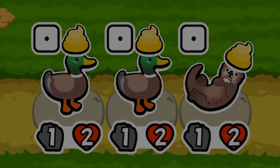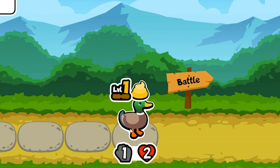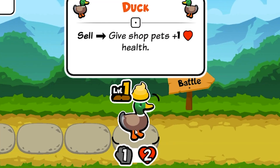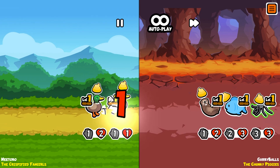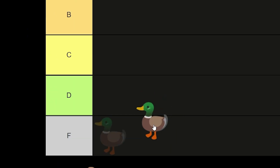First up, the duck. Recently nerfed, it is now by far the biggest pile of bird sh** ever. It's a measly 1-2, and only gives 1 HP to shop pets when sold. I can confidently say this is the worst tier 1 unit in the game, and it can get the duck out of here. F.